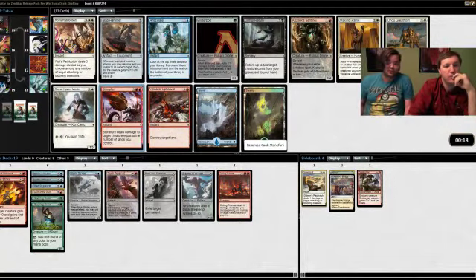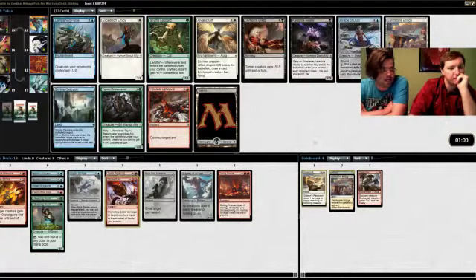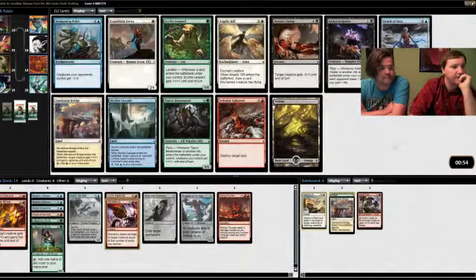Having a nice piece of removal in the middle is good — then we have two pieces of mid-cost removal and one piece of cheap removal. It looks like we're playing green. How unfortunate — green hasn't even been open for us to force. We need more blue ramp or the deck is going to fall apart, though we've taken every decent Eldrazi we've seen, which is only one.